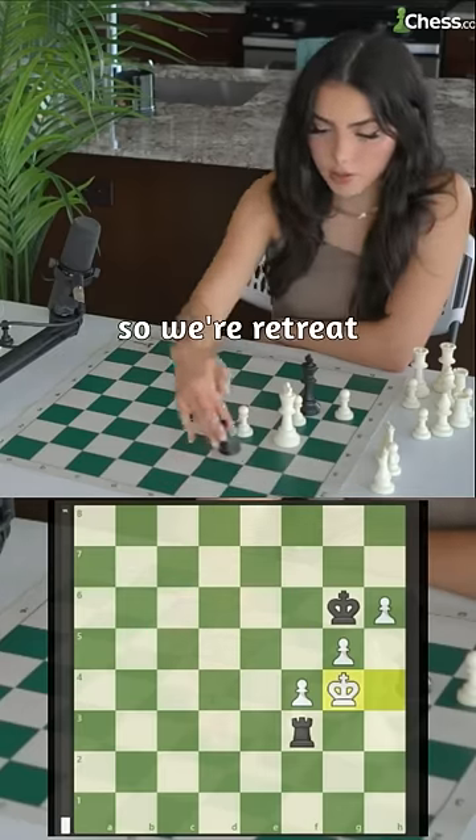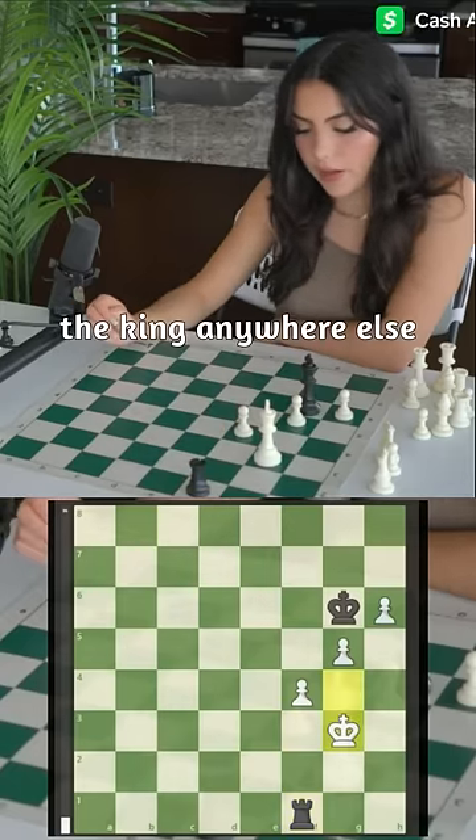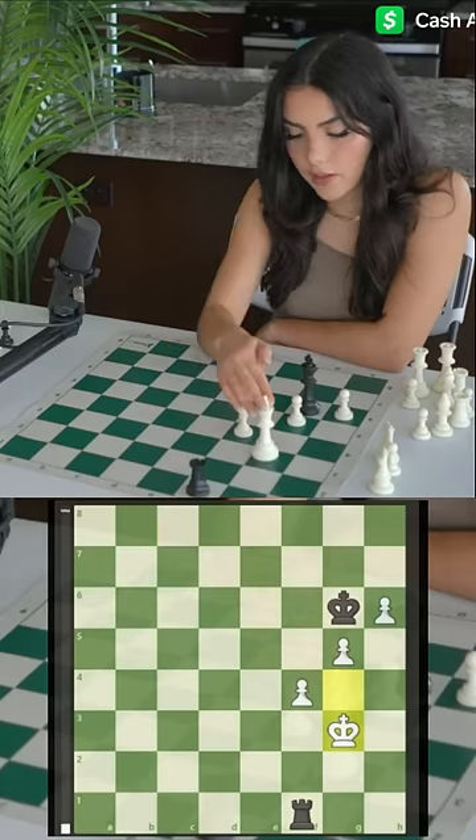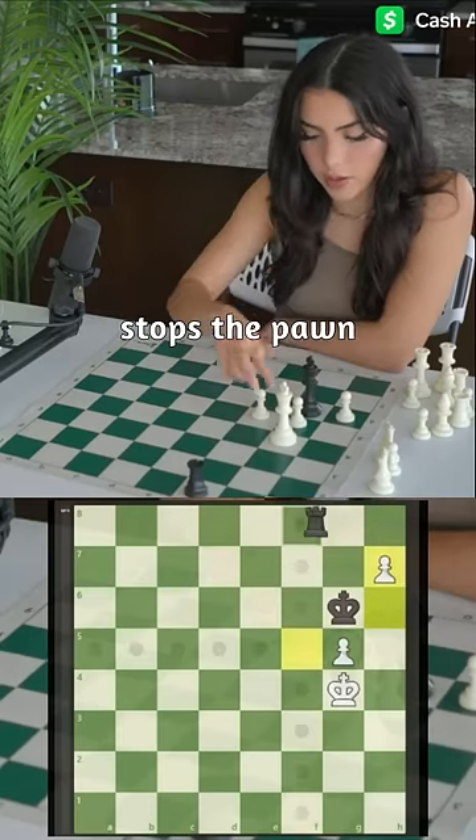We retreat to the first rank. White has no moves except king g3, because if he moves the king anywhere else the pawn is no longer defended. King g3 is the only square he can go to. If he pushes we can take, and if they push h7, rook f8 stops the pawn.